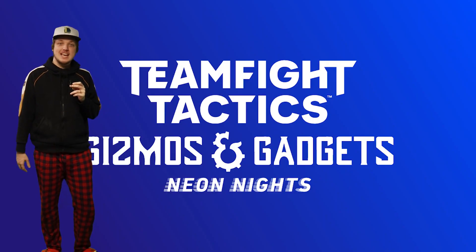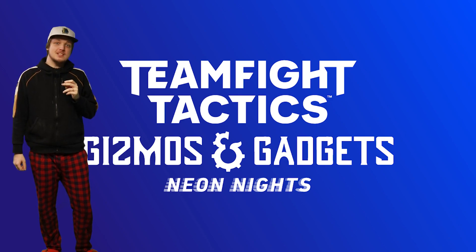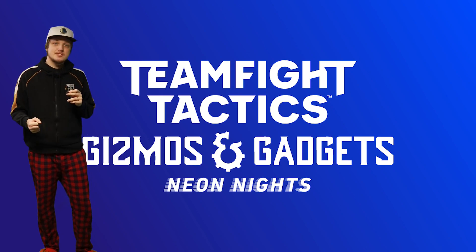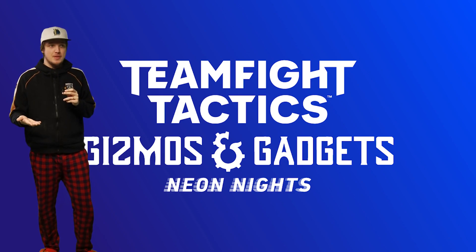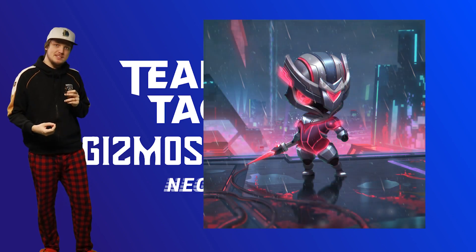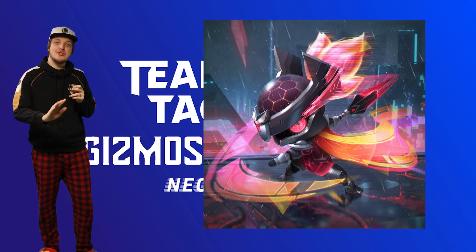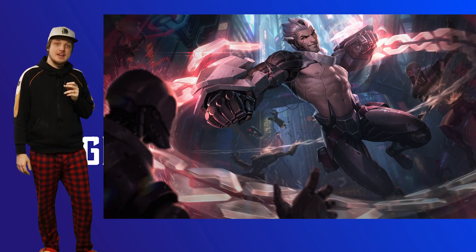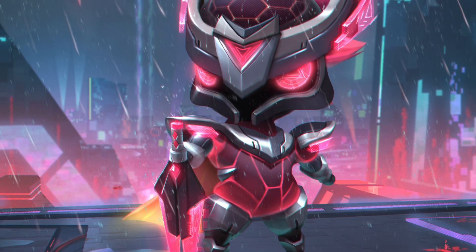Now let's look at the actual content. When it comes to Little Legends - we should start calling them Tacticians, because Tacticians include both the Chibis and Little Legends. The new Mythic Tactician is Project Abyssia. She looks pretty amazing, just like everything from Project. But she's far from the only one we're getting.